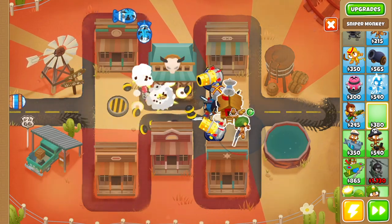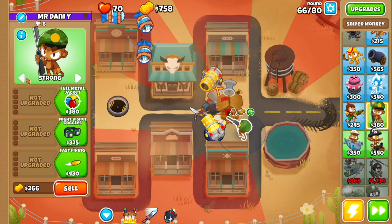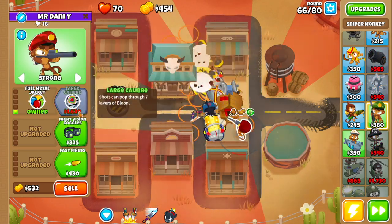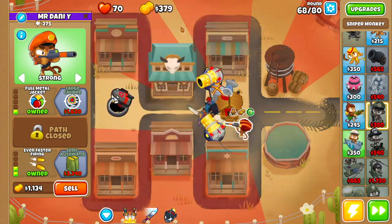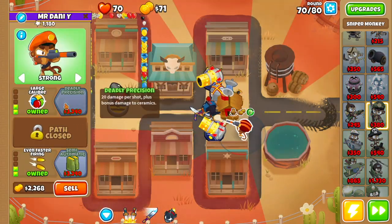Then we're going to go to the bomb shooter and get MOAB Assassin. Now it's time for our sniper monkey — drop that right over here. Set this one to Strong as well. We want Full Metal Jacket, Fast Firing, Even Faster Firing, and then Large Caliber.